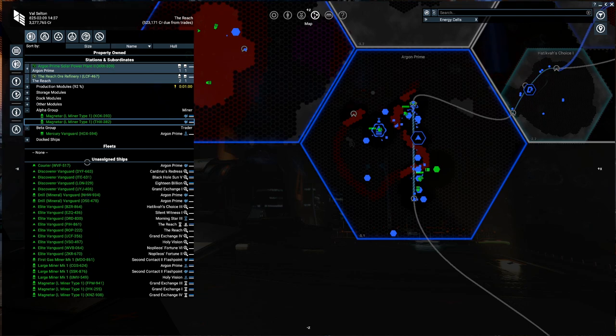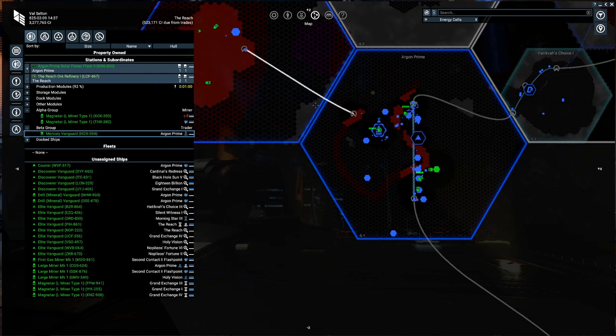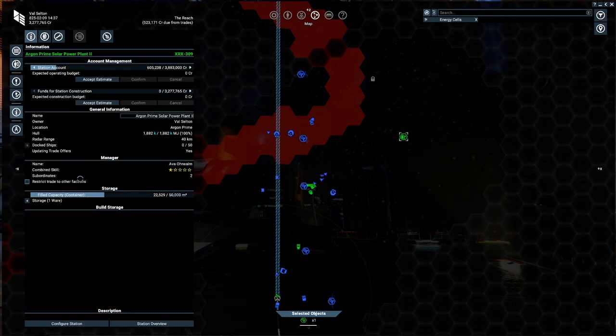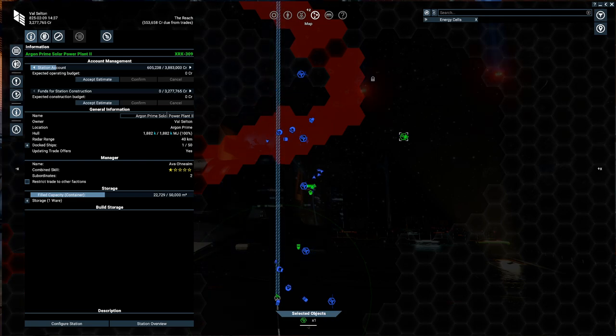There he is — the Making Vanguard — now undocking, heading over to our station to start dealing with that. Next I want to set the solar power station. It's got 600,000 credits in its funds. Remember what I said about a manager setting its own budget — there's no operation budget taking money, so everything that's come in is from selling energy cells. I haven't tested this but I'm going to test it — I'll leave this station to sell to anybody because it's got a decent fill capacity.